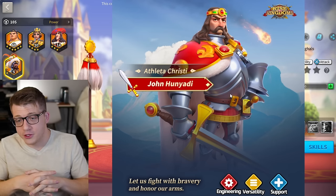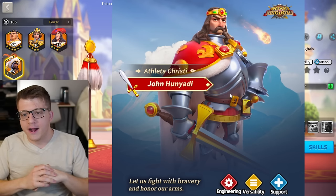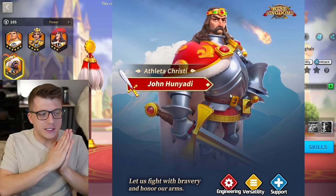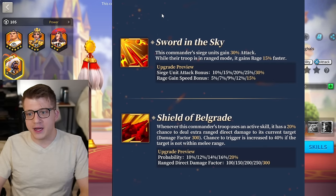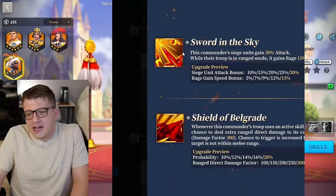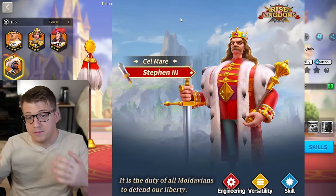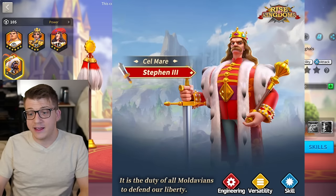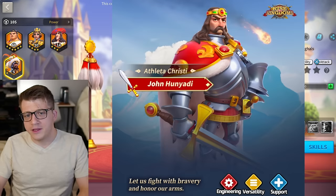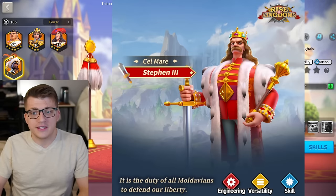If you're only running two ranged marches, I'm not completely convinced that if you already have Bobber, John is an absolute must have. Steven might be a little bit more interesting strictly because of the skill tree — he's stacking an extra 30% attack, 35% defense, and extra march speed. John has literally nothing to boost his movement speed on the field. I don't know if I'm convinced John is so much better than Bobber that you would go for John if you're only running two ranged marches. Gajamata and Cordoba were a little bit more interesting of a release than these two new commanders.